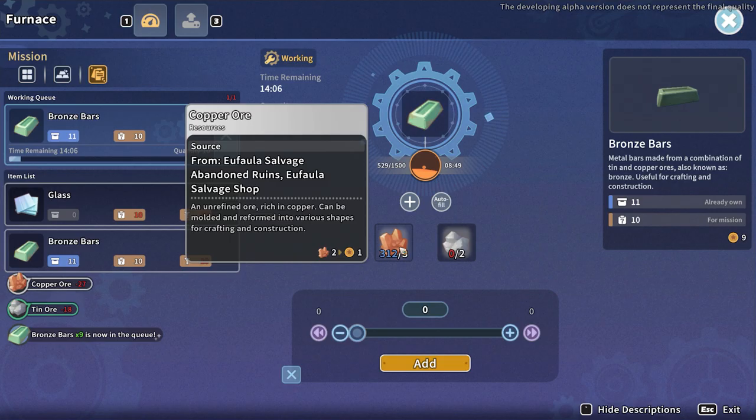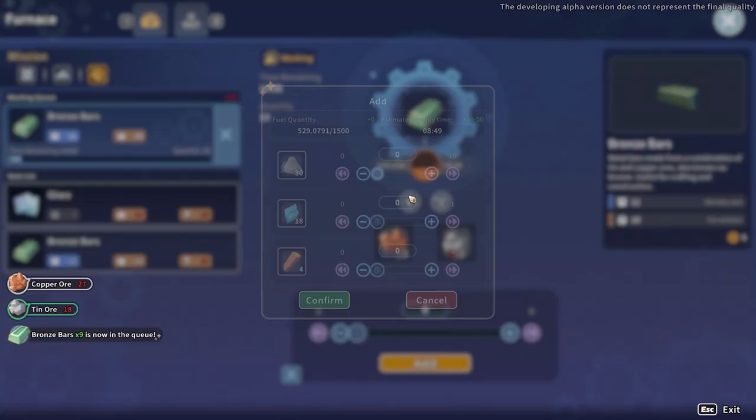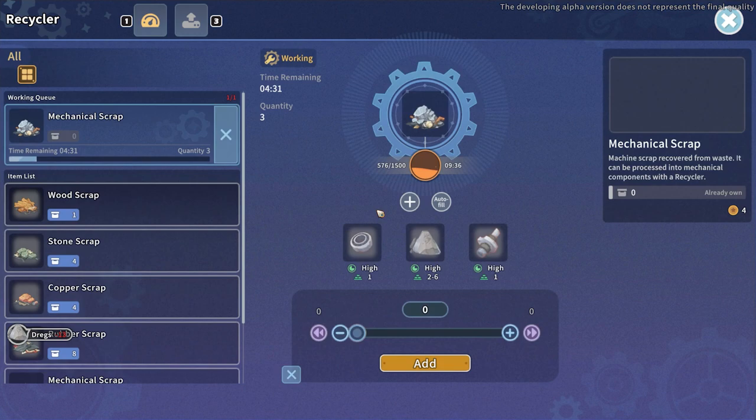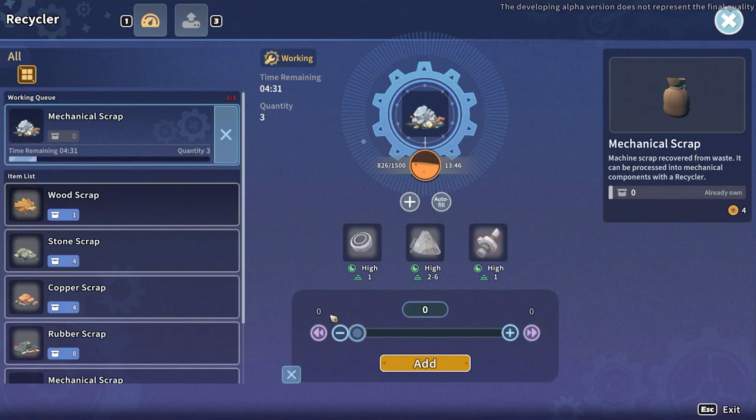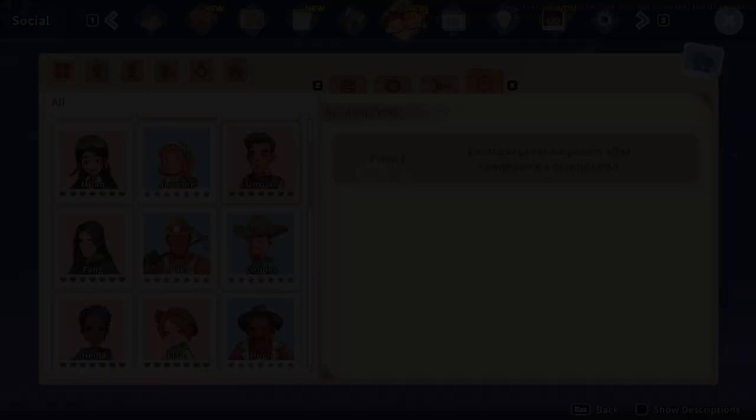Use dregs for your fuel source early on in the game, so you don't waste things like wood or power stones to fuel your machines, as you get a lot of dregs while just gathering stuff especially early on.